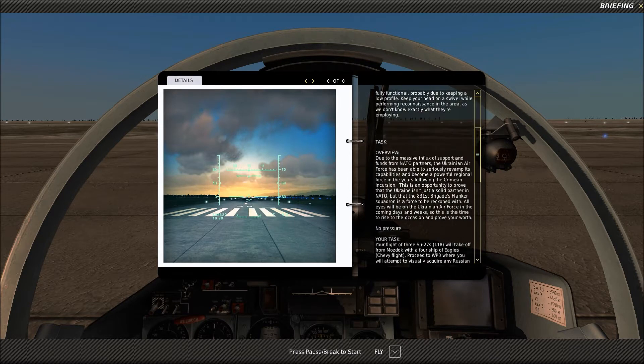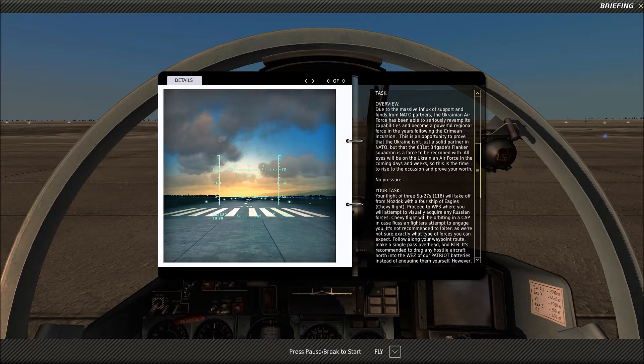Trailer, I'm loving this here. Kudos to you for creating this. Alright, let's get to our task overview. Due to the massive influx of support and funds from NATO partners, the Ukrainian Air Force has been able to seriously revamp its capabilities and become a powerful regional force in the years following the Crimean incursion. This is an opportunity to prove that Ukraine isn't just a solid partner in NATO, but that the 831st Brigade's flanker squadron is a force to be reckoned with. All eyes will be on the Ukrainian Air Force in the coming days and weeks, so this is the time to rise to the occasion and prove your worth. No pressure.